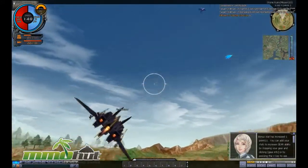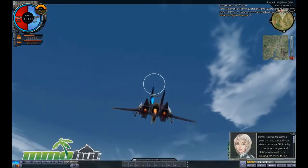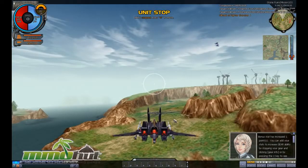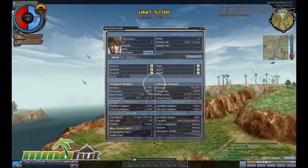I leveled up. If I click B I can stop in mid-air, and if I click V I can see my stats. Everything is clearly outlined — my character stats and all my attributes: attack, defense, evasion, fuel, spirit, and shield. I'm going to go ahead and pump my attack because it helps a lot.